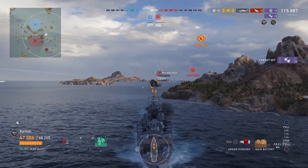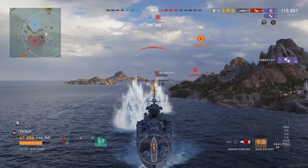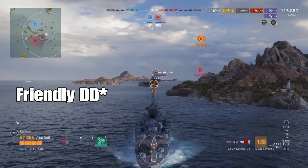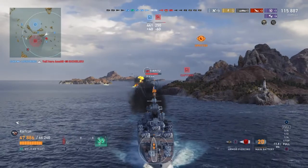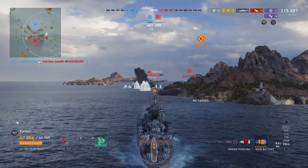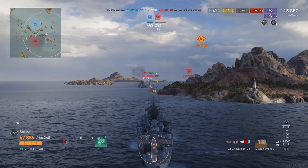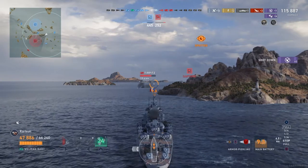You aim a little higher, as I just did there, and you can get some damage through the superstructure — pretty significant damage too, because this guy is at pretty low health and that shot nearly finished him off. It allowed the friendly cruiser to secure the kill. I launched a salvo at the Richelieu right as he exploded, so that was a bit of a wasted salvo — but with a 21.7 second reload time, I won't have to wait very long.